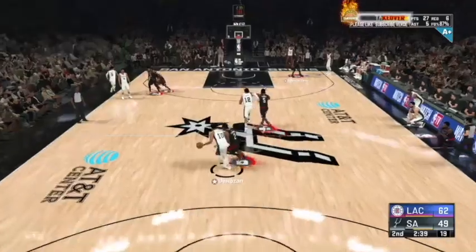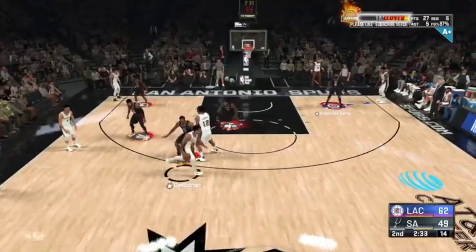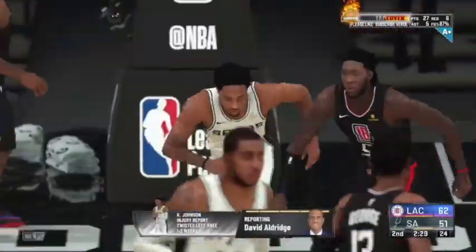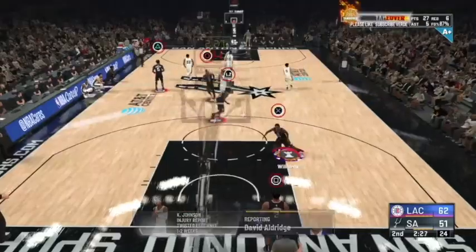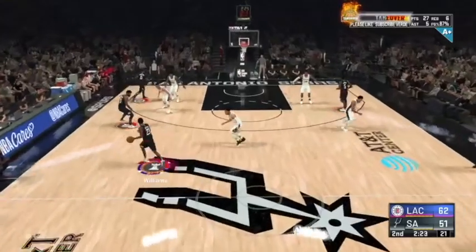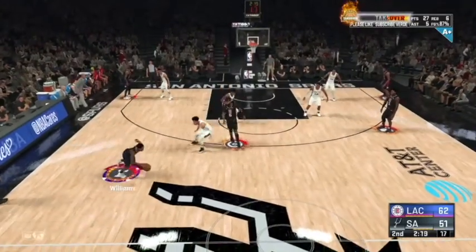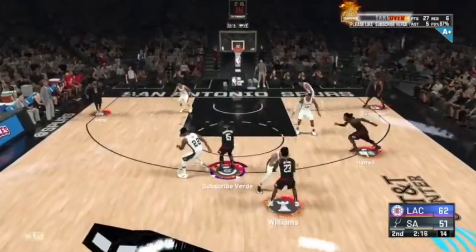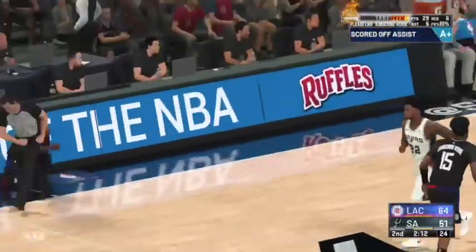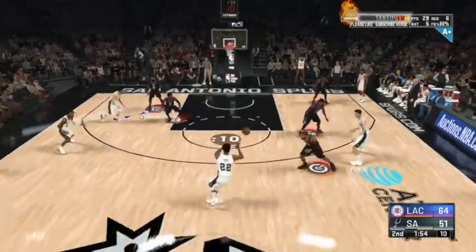Look at Kawhi — Kawhi is guarding ball, he's sweating the ball handler. This is going to get you a lot of bait blocks, bait steals. You're going to be able to play good defense on this team, which is going to get you more defensive badges from being able to get rebounds, blocks, and steals. Verde — you're shooting over everything in team takeover.